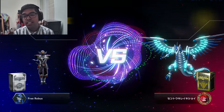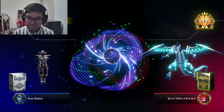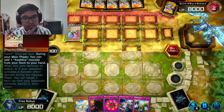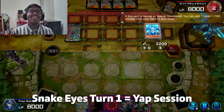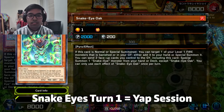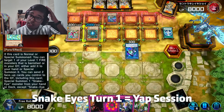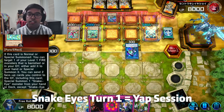Please be a Snake Eyes matchup, guys — I just need a Snake, guys. We do have a pretty good hand right now. Oh, Snake Eyes — let's go! I actually haven't played Yu-Gi-Oh in such a long time and I don't know anything about the meta in general.